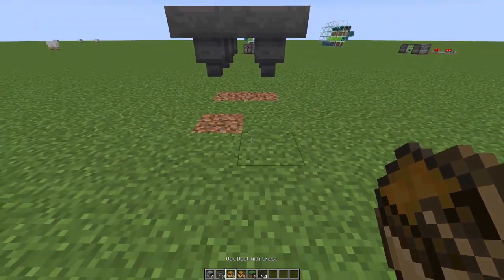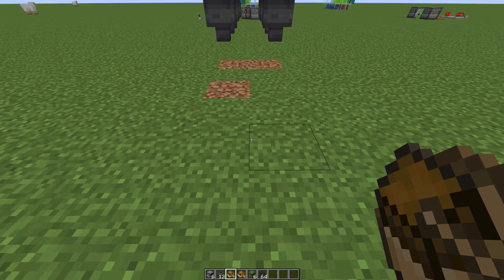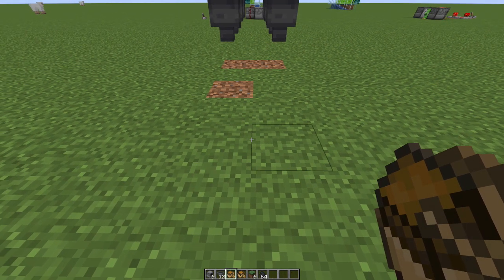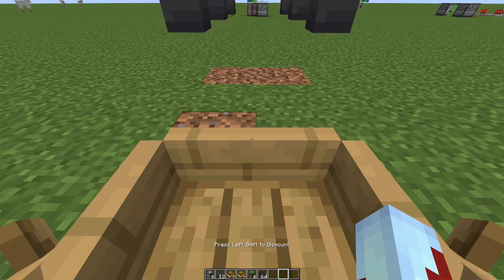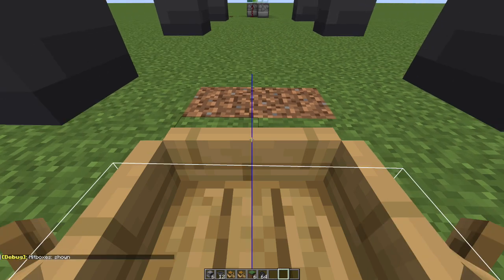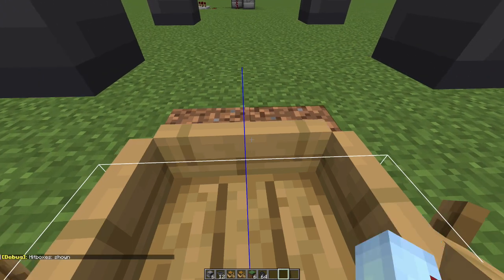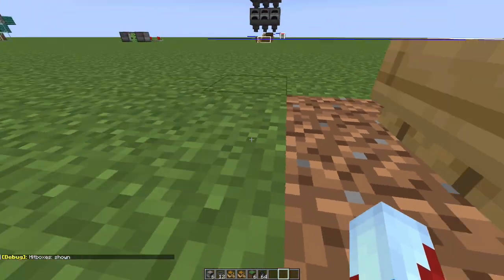Take one of your chest boats, line it up with the blocks in between the 2 hoppers — you want to line it up right on the line. Hop in the boat and move forward. Press F3+B if you want help; it shows your hitboxes. Make it so it looks like you've lined up pretty evenly with the hoppers, then hop out of the boat.